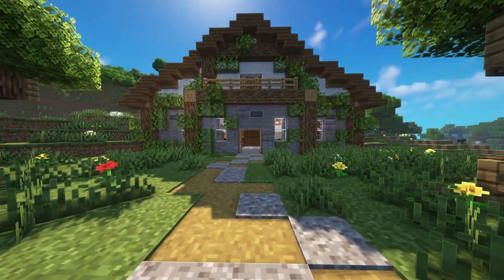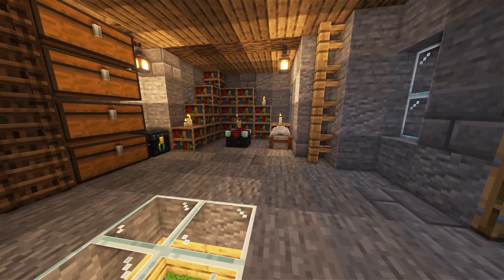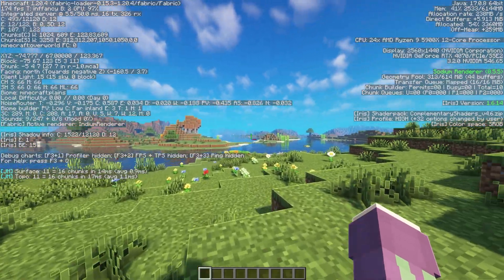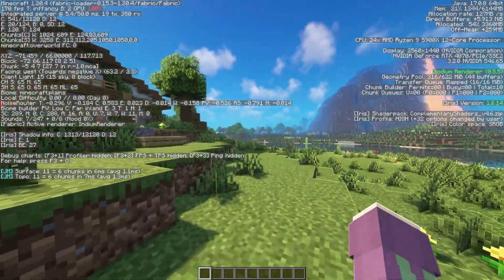Hello everybody. In today's video I will be showing you how to get better FPS in Minecraft. With shaders on at the moment, I'm currently getting around 170 FPS, which is pretty good.